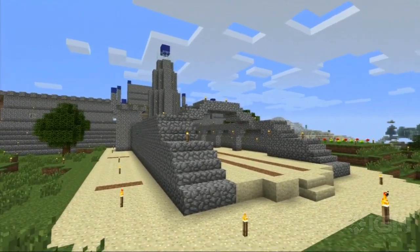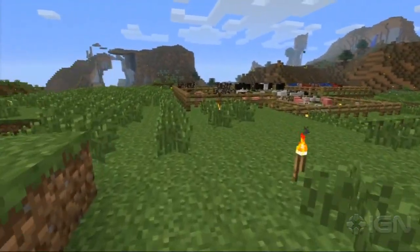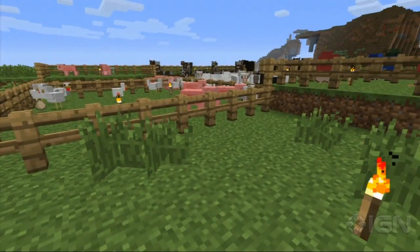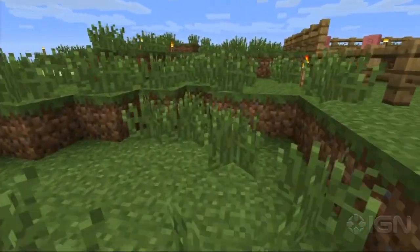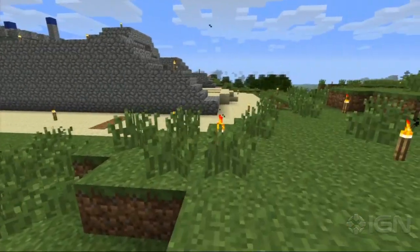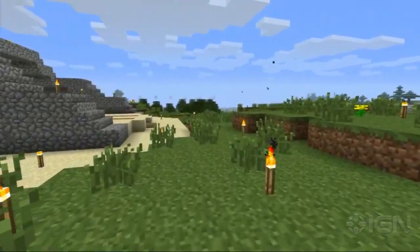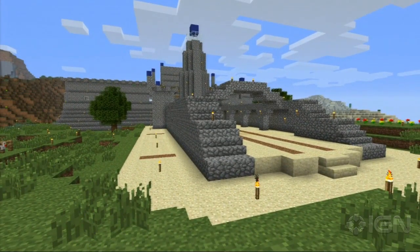I remember in the old server you had this crazy minecart system set up that would take you through the whole world. Yeah, what happened is engineers from our Costa Mesa office had started the server, and up in the San Francisco office we joined and started building in a completely separate area. It would take a long time to get between the two areas, so we ended up building a powered minecart system to get between them, and it eventually just grew and grew so that you could get pretty much to any part of the server in a matter of just several minutes down to maybe half a minute or a few seconds in some cases. Very nice castle — well done.